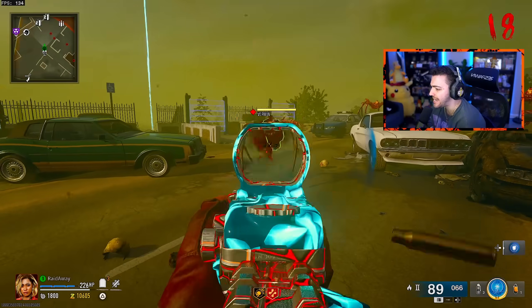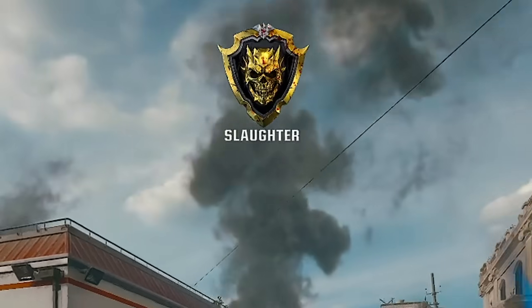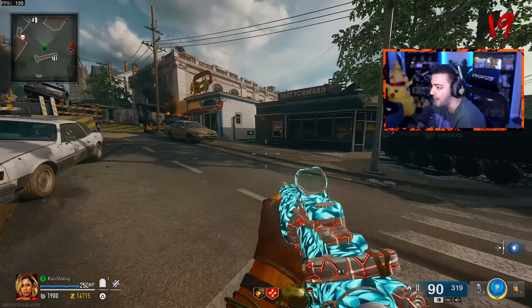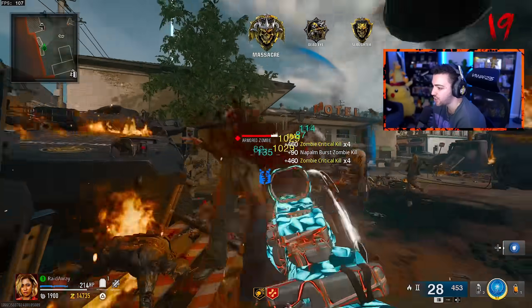So I think the last special camo challenge we need is just killing zombies with the Napalm Burst ammo mod, which we've already been doing. We did it — let's go, Liquify! So we are done with both special camo challenges. Now for the Mystic Gold challenge, I believe we need to kill 10 zombies rapidly. So as long as we just line up the zombies like this and kill 10 rapidly, we should be good to go.